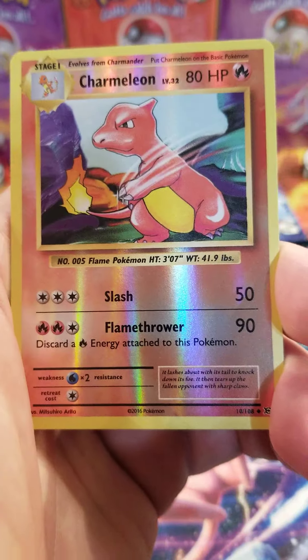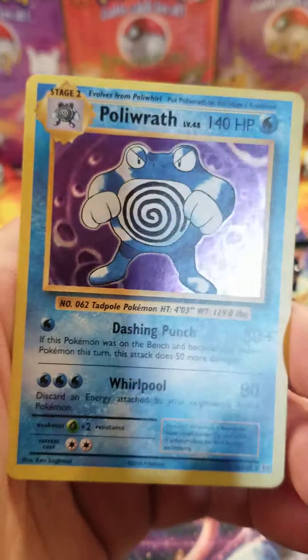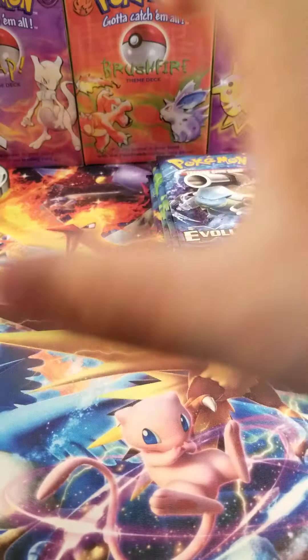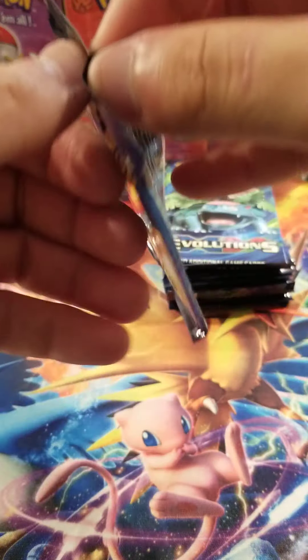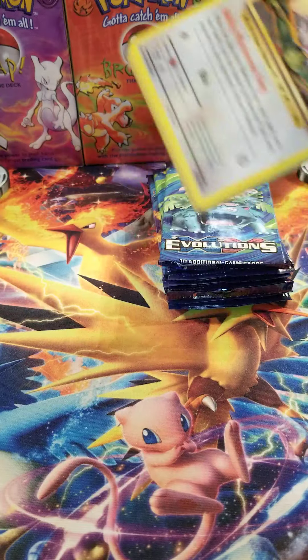We will get a holo or better. Drowzee, Electabuzz, Charmeleon Reverse, and a Poliwrath - it's holo! There it is. Alright, last half of the half, and then we'll get to our vintage pack.